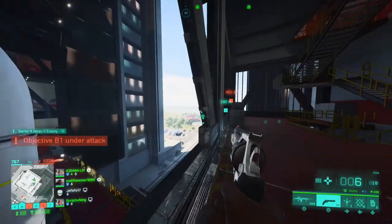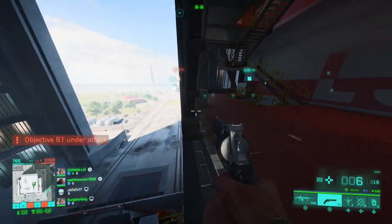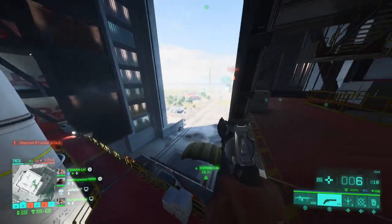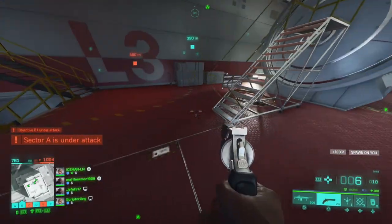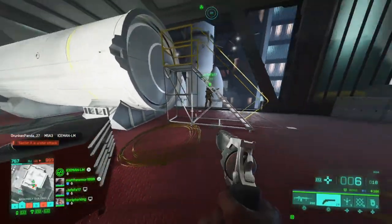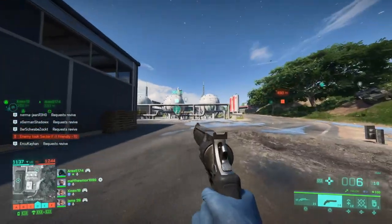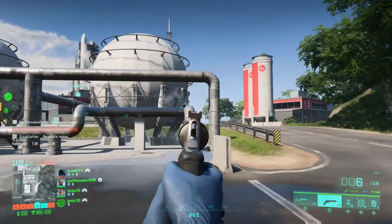For the next location we're inside the B1 assembly rocket area. You want to come up to the nose cones on the right-hand side if you're facing D and E. Come up the set of assembly points and you'll find the next radio here, in line with the cones.